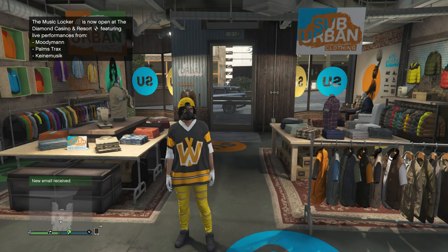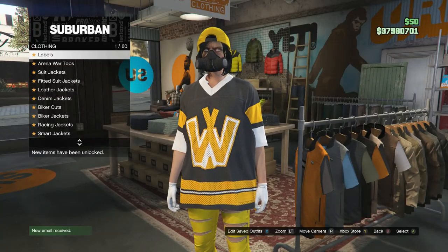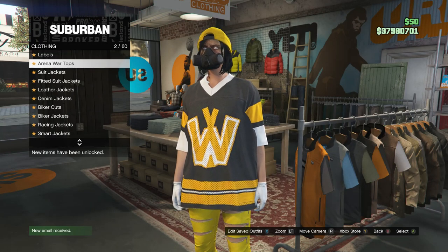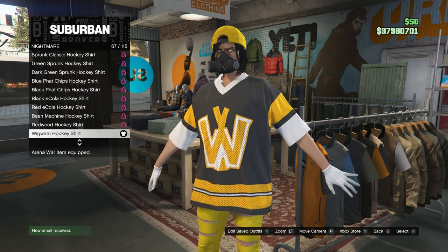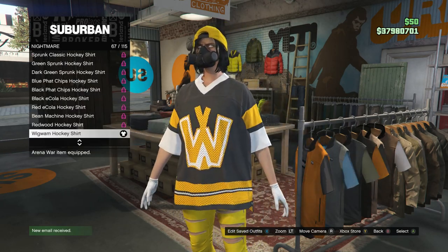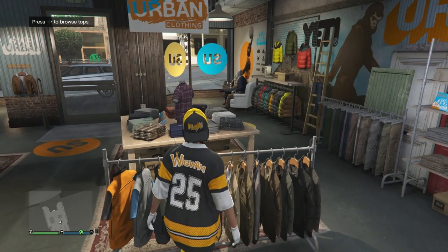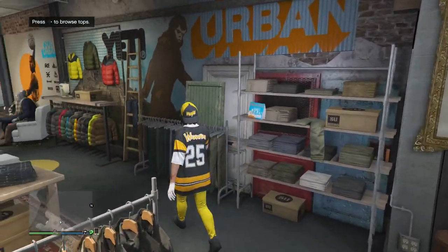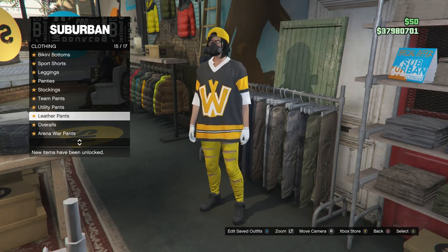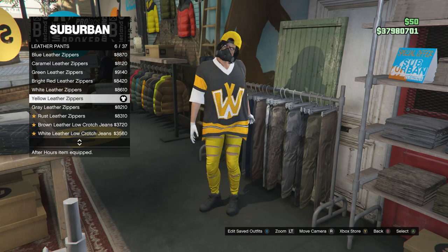This will be the final RNG outfit I'm going to show you guys how to make. For this outfit, head over to your tops. Whenever you do get to the tops, scroll down to arena war tops, which is going to be on slot 2. Scroll down to nightmare, click on nightmare, and you're going to be buying the wigwam hockey shirt, which is on slot 63. After you buy the shirt, back out and head over to the pants. Whenever you do get to the pants, scroll down to leather pants, which is on slot 15, and go ahead and equip the yellow leather zippers, which is on slot 6.